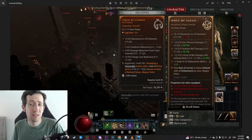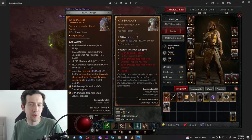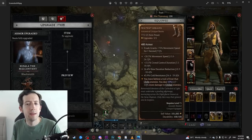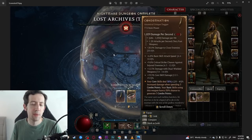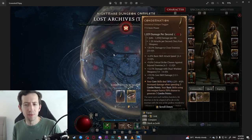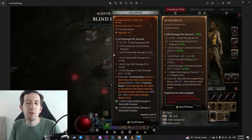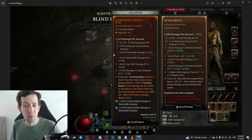I was very surprised about the amount of uniques I was finding. I found a bunch of uniques — almost everything that the rogue class has, and also some of those non-class specific uniques such as the Razor Plate, the Frostburn, and the Penitent Greaves. Every class has eight uniques when the game launches, and I actually acquired most of them with relatively good rolls.